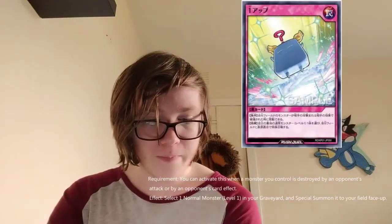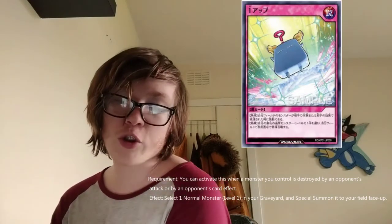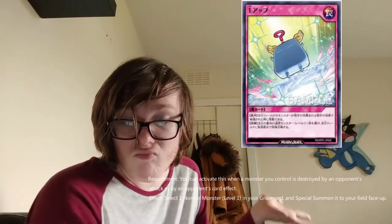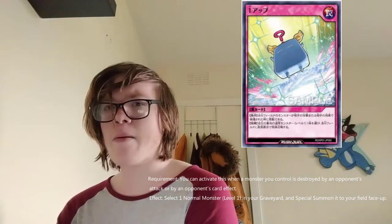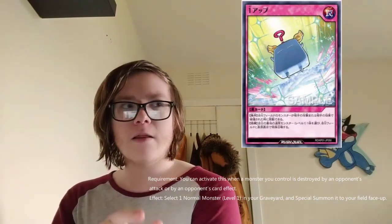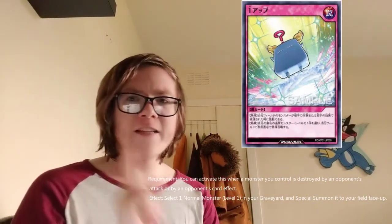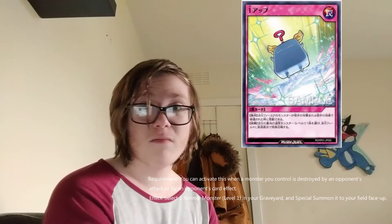Next card is 1-Up. Simply put, it's a trap card: when a monster is destroyed by an attack or by an opponent's card effect, you can select one normal monster from your graveyard and special summon it. It's basically like Soul Rope or Rope of Life — there's a card like that where you can summon a normal monster when a monster is destroyed. I think Rope of Life summons the same monster back, but this is a bit different. Good thing is you can summon it in face-up defense or face-up attack position. So say if you had Blue Eyes in your graveyard, you can bring it straight back out. It's okay.